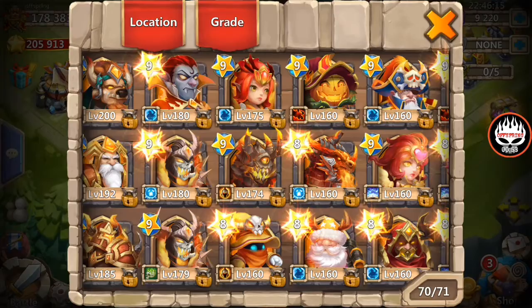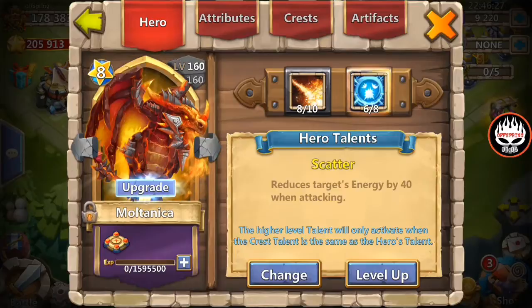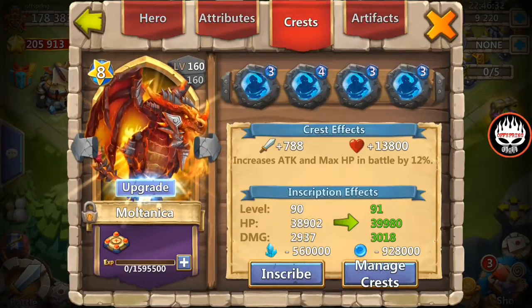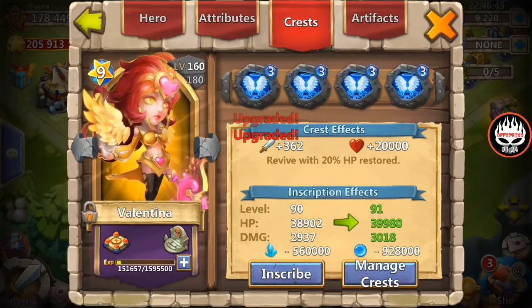Pumpkin Duke, double evolve, level 160, 9 of 10, 8 of 8, Zerk inscribed 92, and a level 3 Revive. Then we got Molt, double evolve, 160, 8 of 10, 6 of 8, Scatter, 3 Bulwark, 90 inscribed. And Val, double evolve, 160, 9 of 10, 5 Revive, 90 inscribed, and a level 3 Revive on her as well.